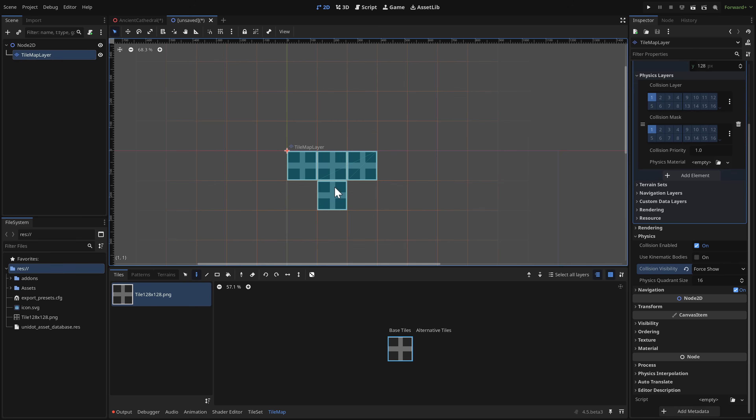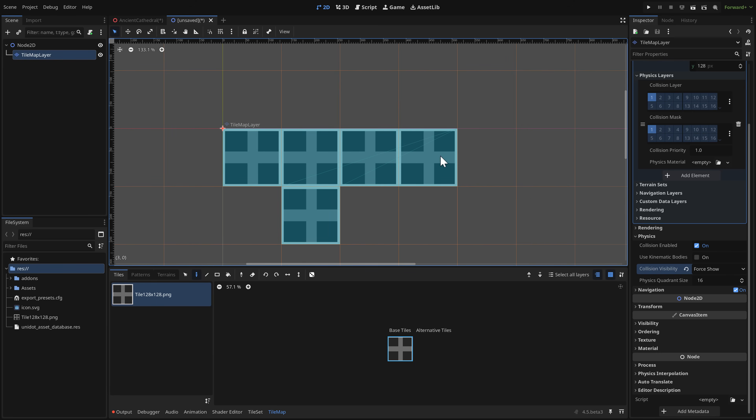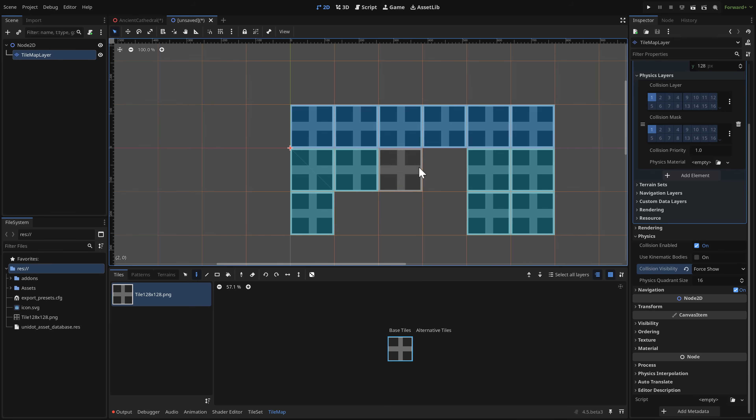Notice the blue outline around the tiles: instead of one collision rect per tile, you now get a compounded polygon. As you keep adding tiles, the polygon merges and uses as few faces as possible. If the tiles form a rectangle, you get just a single quad defining it. Delete some tiles and the shape gets more complex, but it's still one collision polygon for your entire layer instead of one per tile. This makes tile collisions dramatically faster — a beautiful optimization.